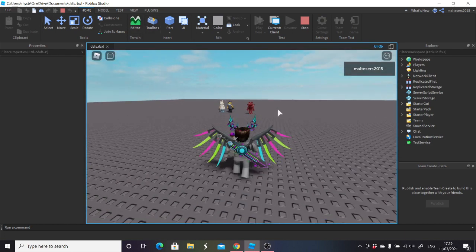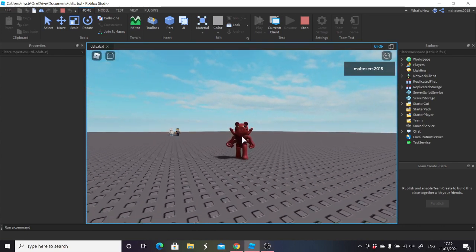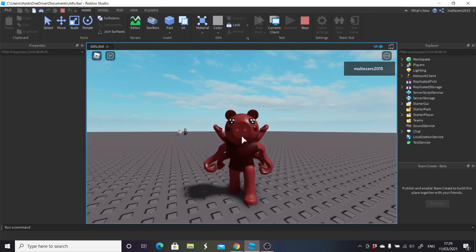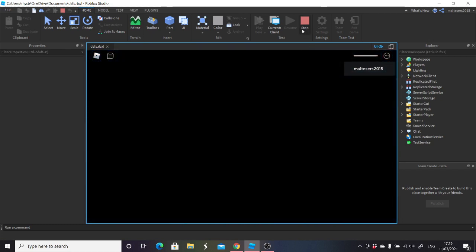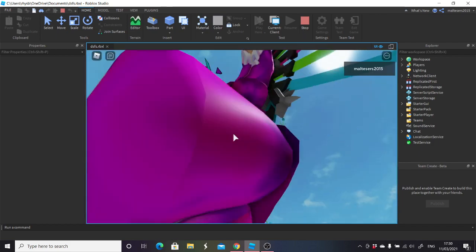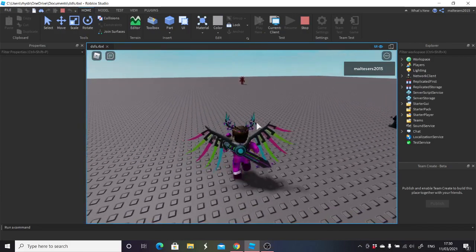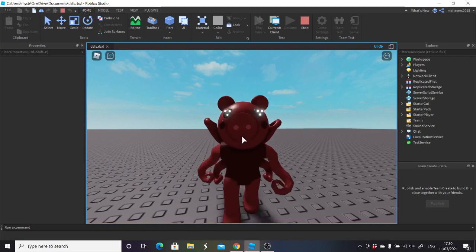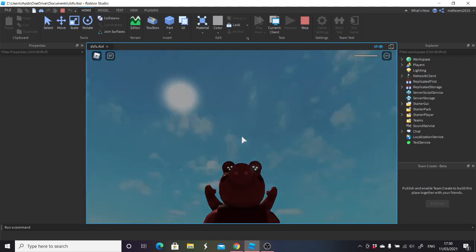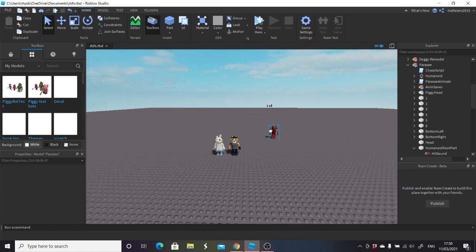Testing parachute now — you can hear his theme, he's chasing us, and there he goes. Parachute works perfectly fine. We can now move on to tigree.